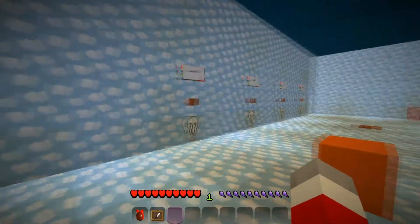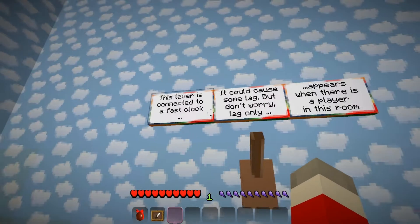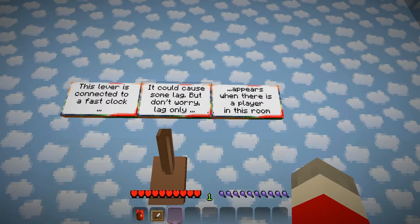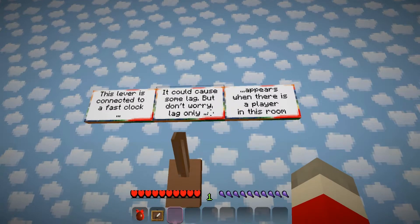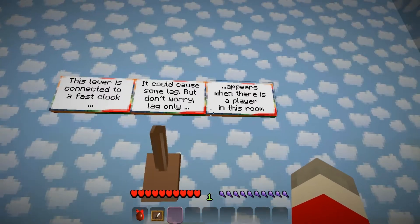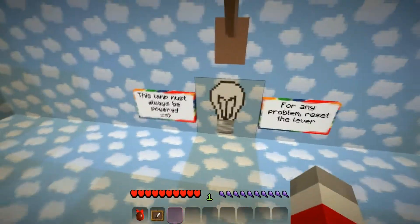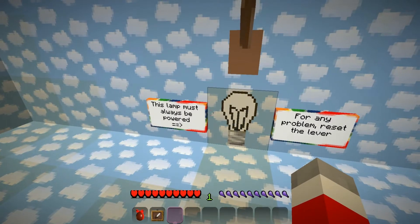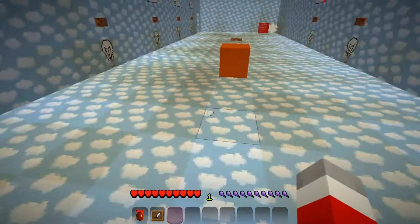I take it this is a checkpoint kind of area. This lever is connected to a fast clock — it could cause some lag, but don't worry. Lag only appears when there is a player in this room. This lamp must be almost always powered.